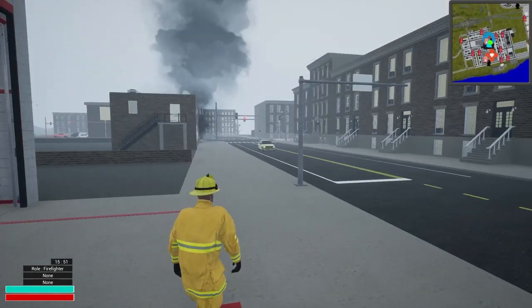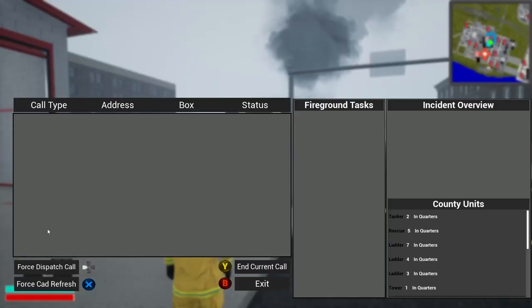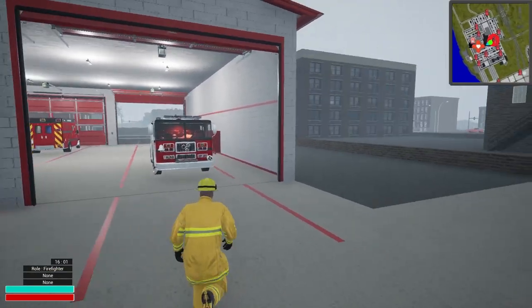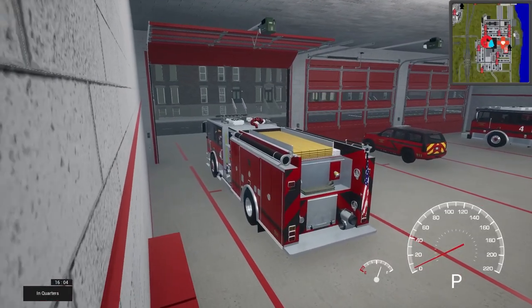Today's fire is going to be 39 Reed Street. Let's go ahead and double check that real quick. Yes — automated fire alarm, 39 Reed Street, Box 420, units dispatched. We'll go ahead and take that and respond with Engine 4 from Station 4. We'll go down there and see what's going on.